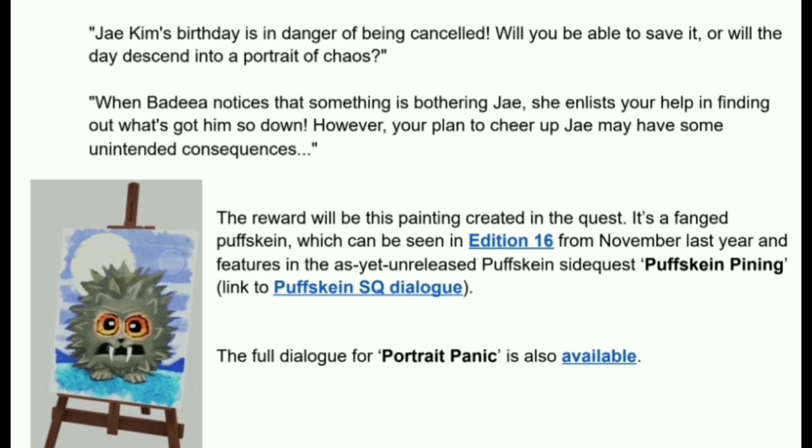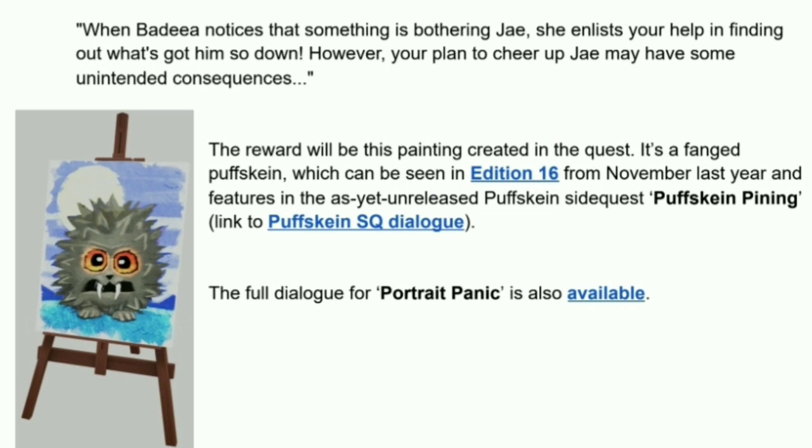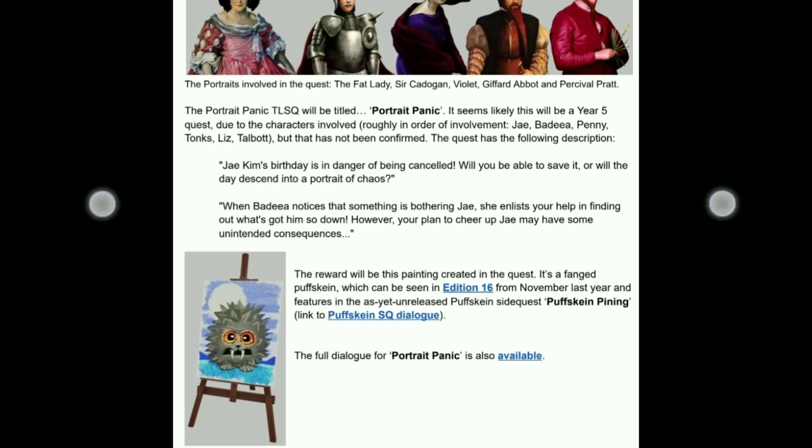The quest description reads: Jay Kim's birthday is in danger of being cancelled — will you be able to save it, or will the day descend into a portrait of chaos? When Bedea notices that something is bothering Jay, she enlists your help in finding out what's got him so down. However, your plan to cheer up Jay may have some unintended consequences. The reward will be a painting created in the quest — a fang puff skin, which can be seen in edition 6 from November last year. The full dialogue for Portrait Panic is also available under the timeline of the Discord channel.